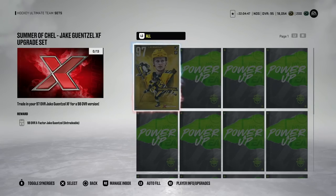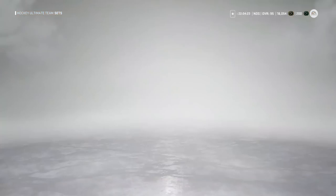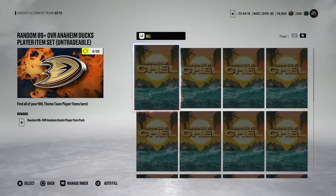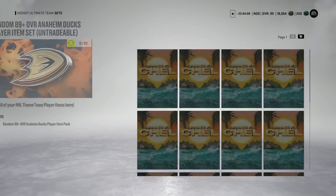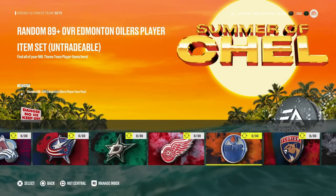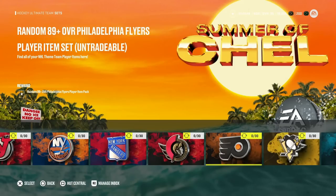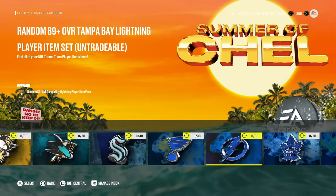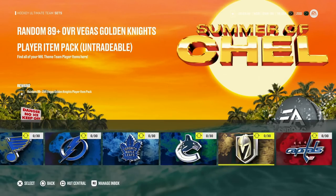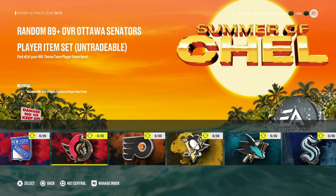At roughly 11,000 coins each, you're looking at about 132,000 coins to go from the 97 to the 98 X-Factor Jake Guentzel. Then there's the NHL Theme Team set — when it was released they made a whoopsie and priced it way too cheap, so now it's awfully expensive. It's 30 event collectibles — at 4,000 coins each that's 120,000 for a random untradeable 89 overall player. At this price there's no way that's worth it. I love the idea but the costs are just stupid.